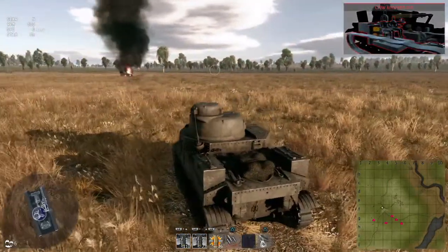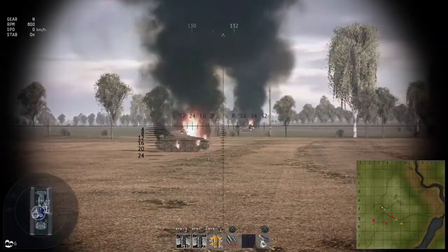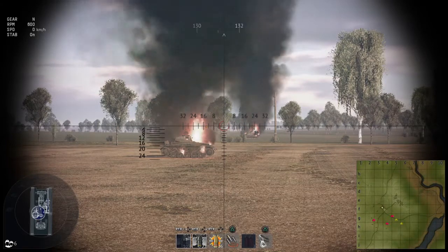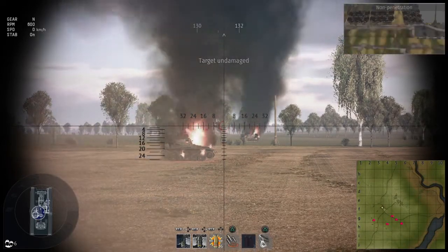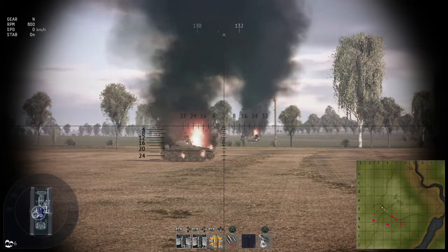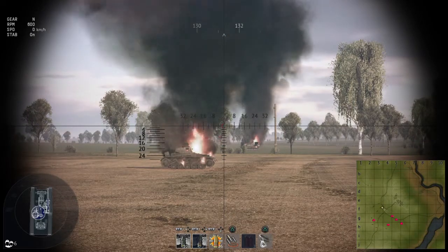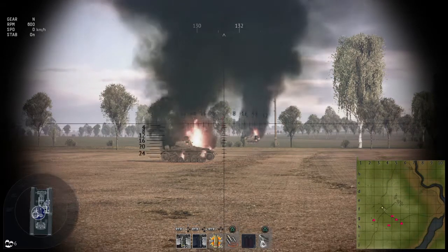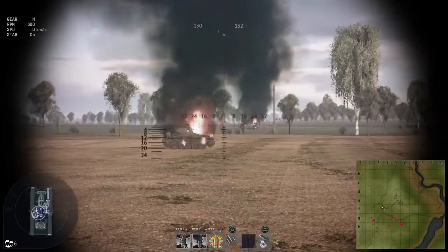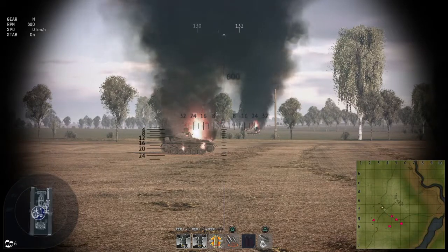To go down the scope, I press L1 and R1 together — that brings up the scope. Your aiming is on the left stick, so that's just mousing. The range finder is circle, so if you want to find out how far away a target is, you can just press circle and that will give you the range.